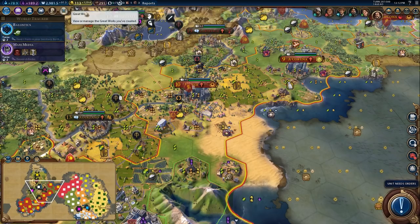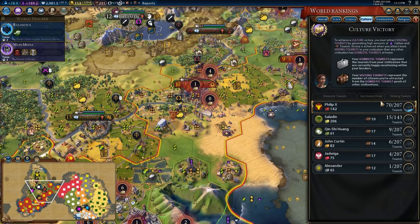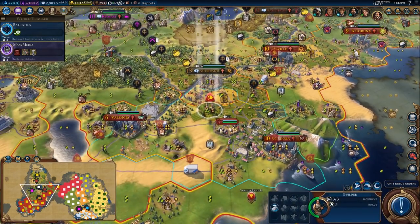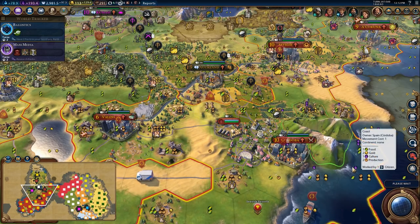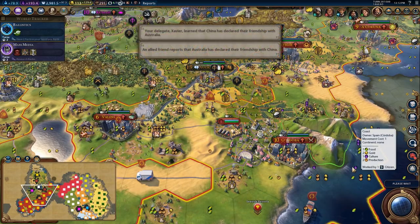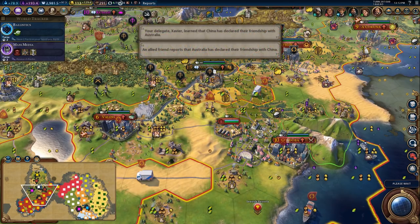Our tourism per turn is starting to get really, really good. We're up to 70 out of 207 tourists. So let's go ahead and erase that and then put a hill mine there, and we'll go into our next turn. That will, of course, sort of hurt the growth of this city, but that's not a big deal.